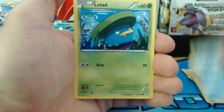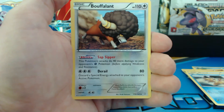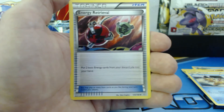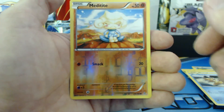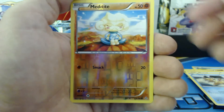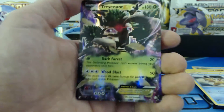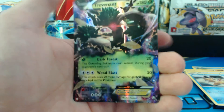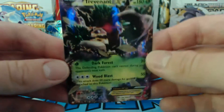Rhyhorn, Spheal, Lotad, Bidoof, Staryu, Ruff, Seeds, Muffalant. And Energy Retrieval. Meditite — that's our reverse holographic and that's a common. And a Trevenant EX! This is an interesting booster pack opening — sweet!